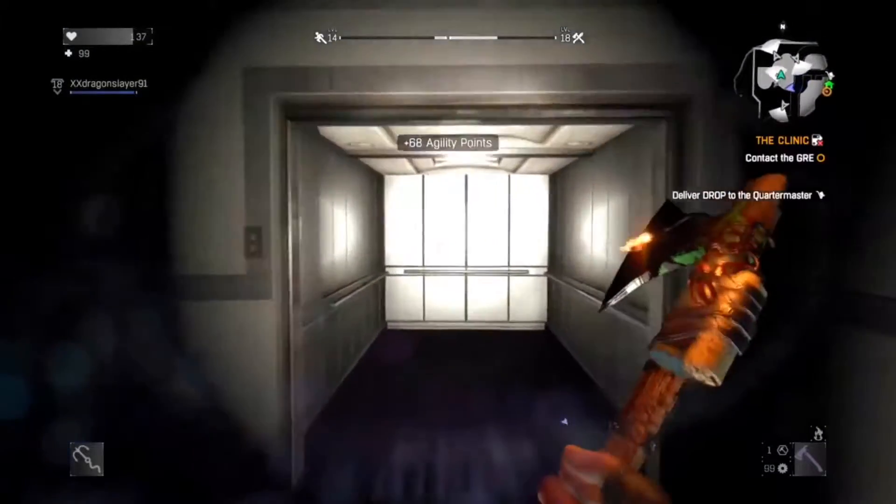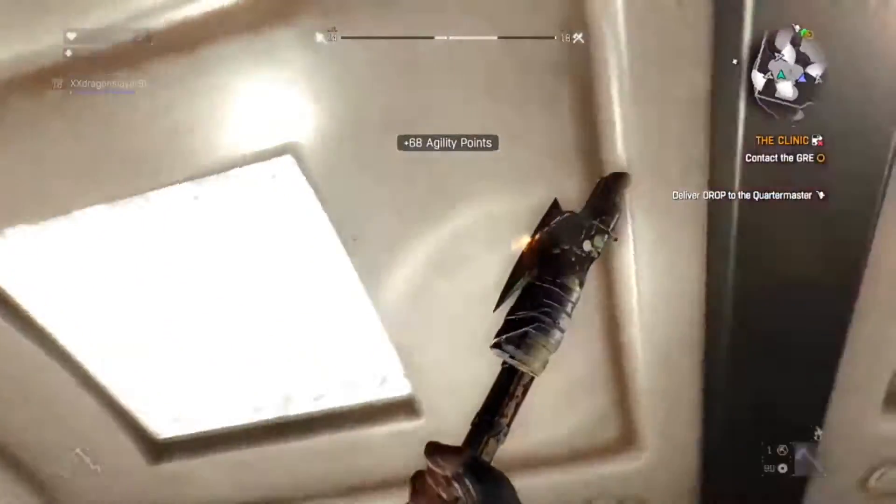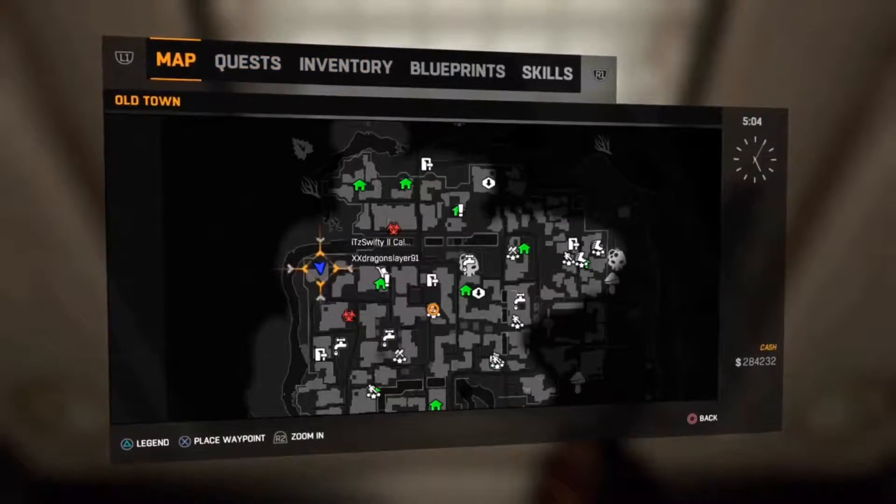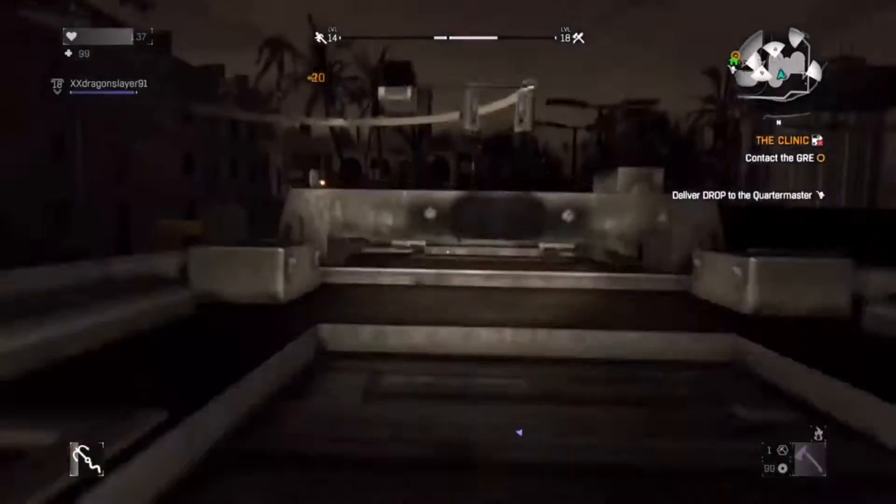Here's a really cool glitch. What you do is walk over here and turn around towards this light. You grapple and jump at the same time, and you should just keep jumping up and down. You should be able to go straight through it. By the way, it's in this location of the map — right here in the Old Town.